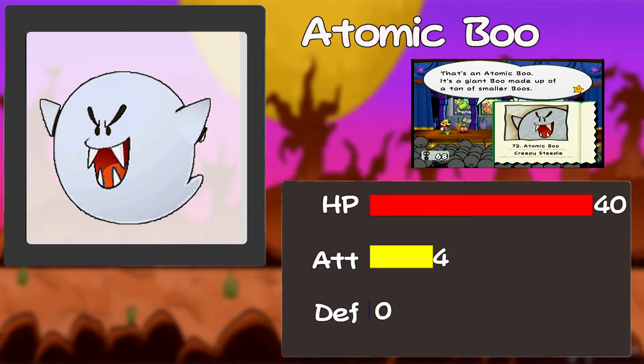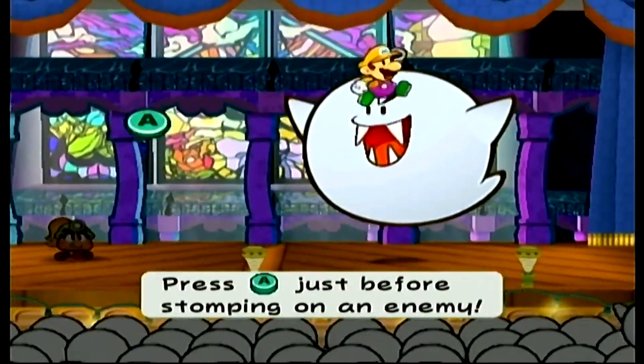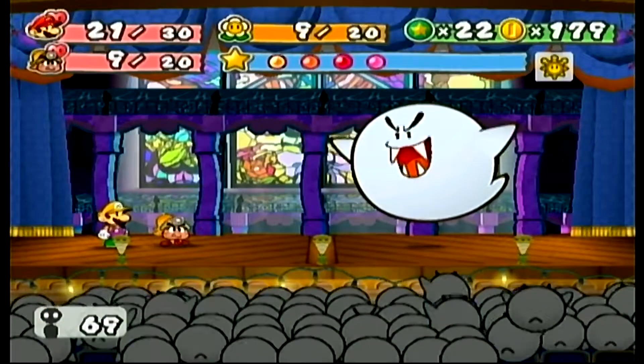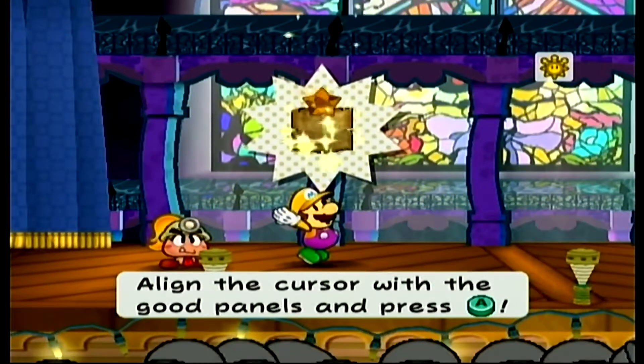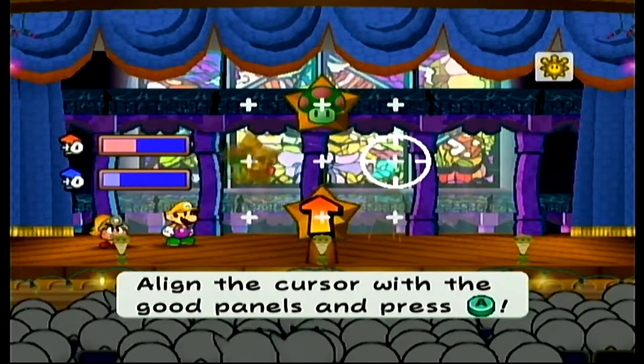That's an Atomic Boo — a giant boo made of smaller boos. Max HP is 40, attack is 4, defense is 0. This thing will try to smoosh us. It can also split up and send hundreds of boos at us, and when we attack we might get so scared that we get confused or can't move. I sure wouldn't want to see this thing standing behind me in the middle of the night. Let's do this — Spin and Jump. He's not difficult to take out; it's just trying to avoid his attacks and attack him back. Let's actually try out Power Lift — briefly increases your party's attack and defense power. Align the cursor with the good panels and press A.